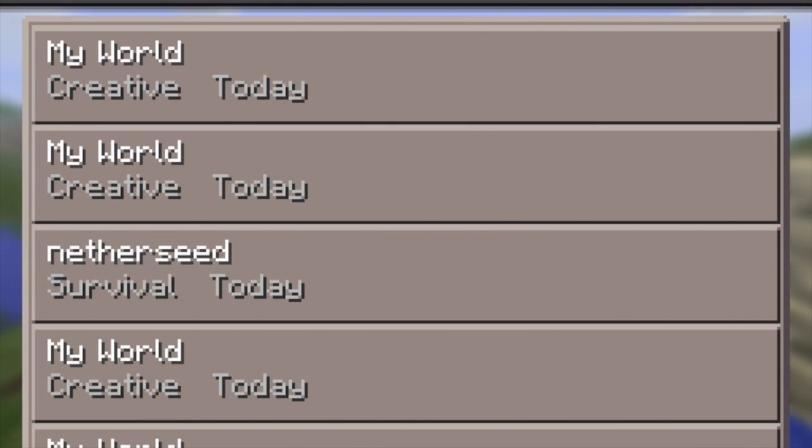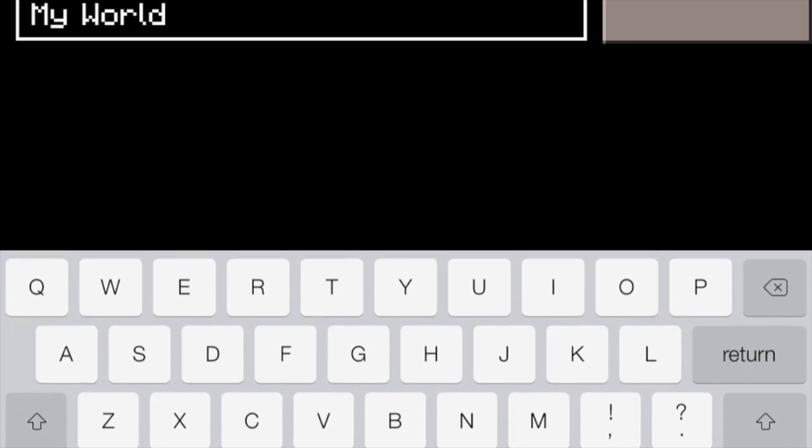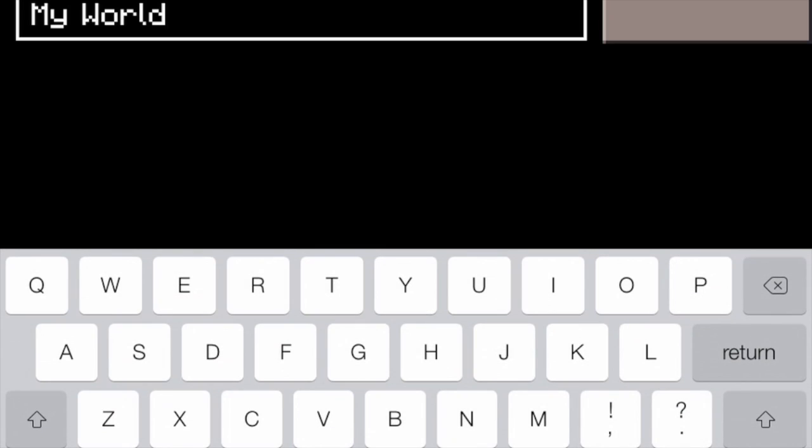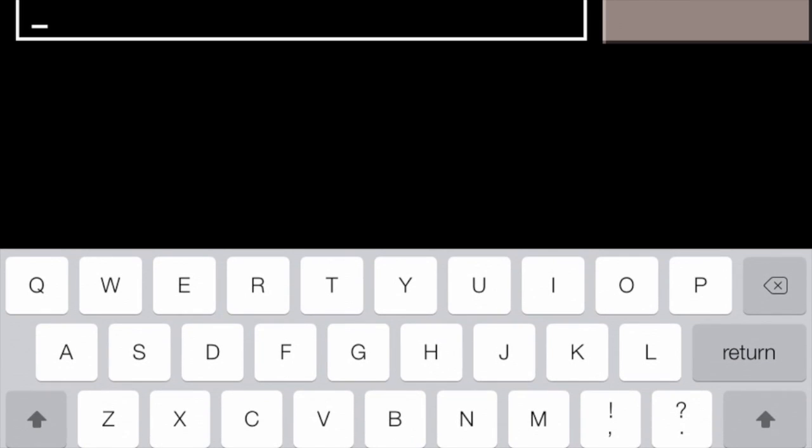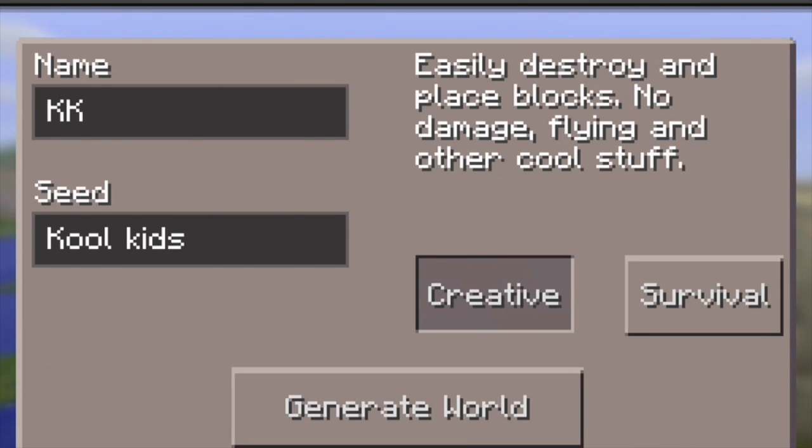The other world with the roller coaster track got deleted, so I'm gonna make a new world. I'm gonna call it KK. Remember this one — the name is KK and the seed is 'cool kids', capital K, capital K.